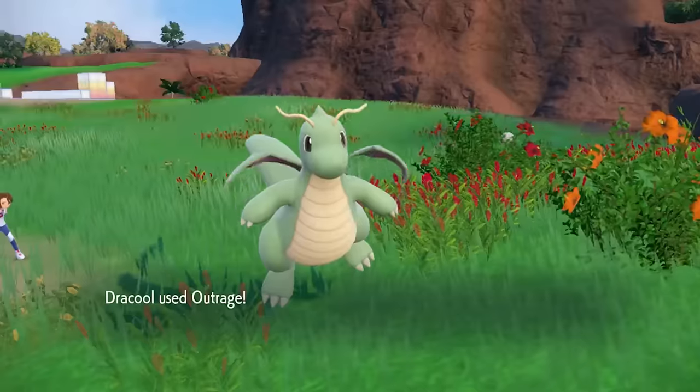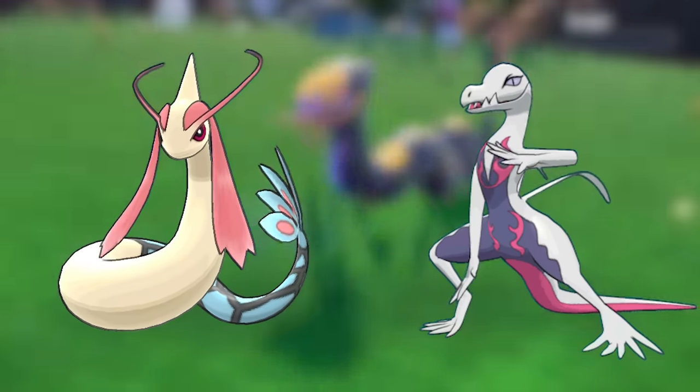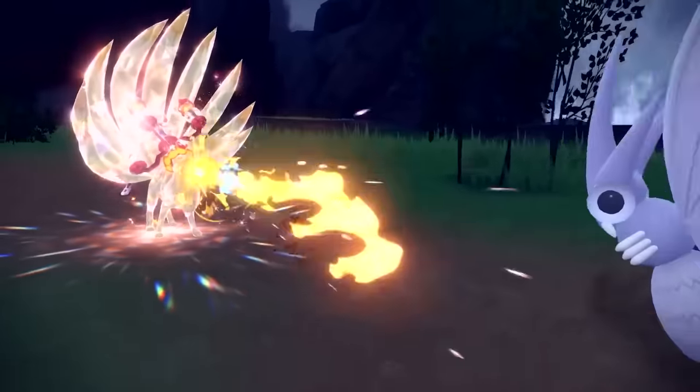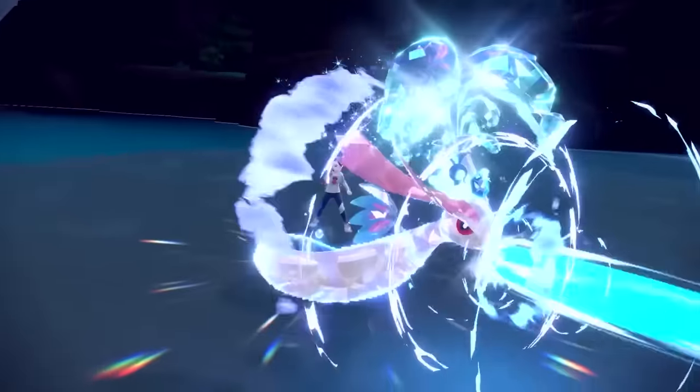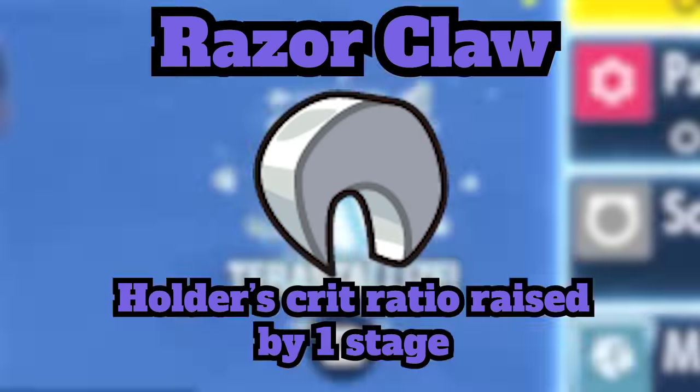I particularly like how some support mons like Meloetta and Salazzle have access to this, so you don't have to stack dragon type weaknesses to use this move. You can also make some cool plays with Tera to change the ally to a dragon type and go for a guaranteed crit with a Razor Claw or a high critical hit ratio move.